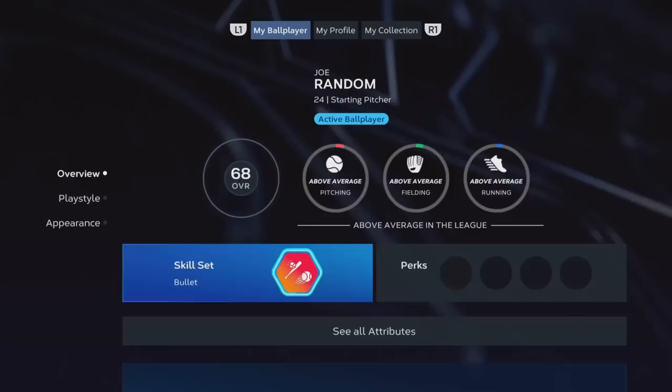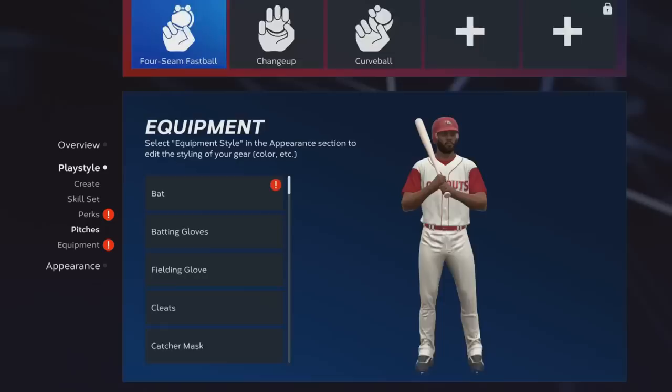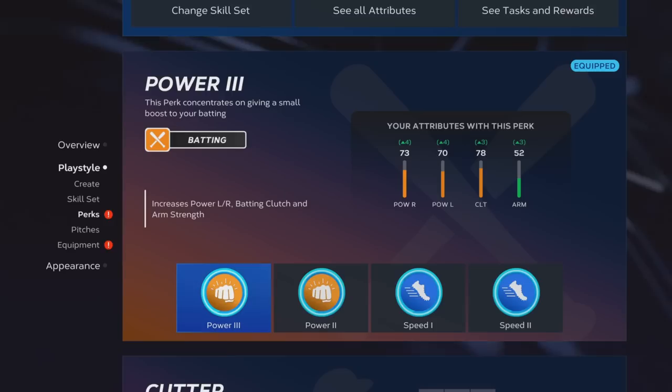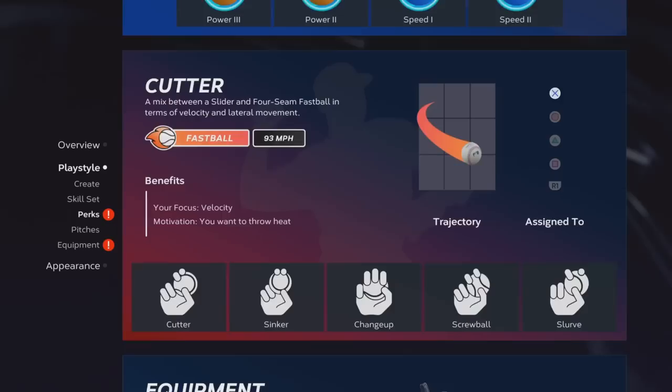So let's assume you have the diamond skill set and you've simulated enough to where your base stats are all pretty high. Now it's time to get to the equipment and the perks. Here is the Diamond 1 Bullet skill set — the only one you should use. The perks I have are all here for very specific reasons, and they go with my equipment. Power 3, Power 2, Speed 1, and Speed 2.